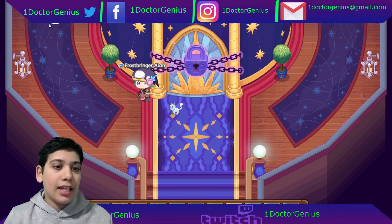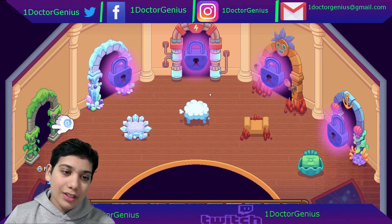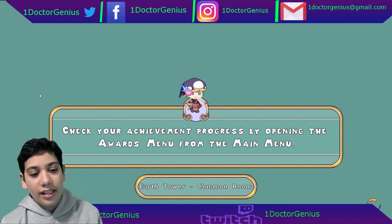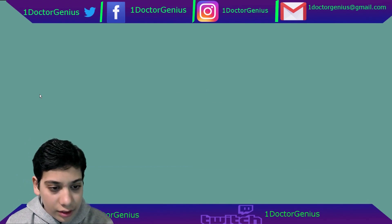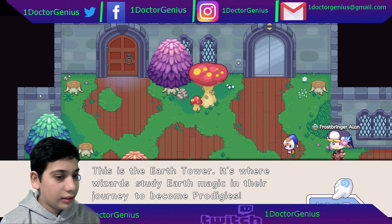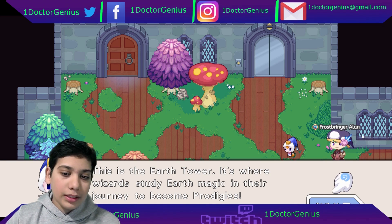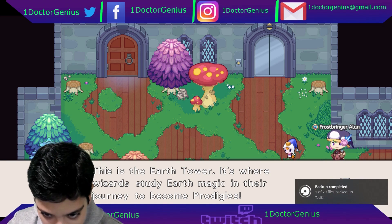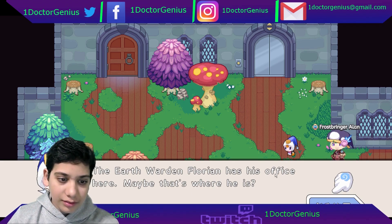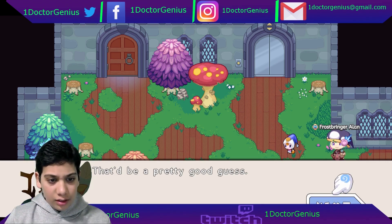We can head around the corners — it looks like the earth place is activated. Without further ado, let's head inside. Now we're in the Earth Tower. It's where wizards study earth magic in their journey to become Prodigies. Basically we're in the Earth Tower — Florian has his office here, maybe that's where he is.